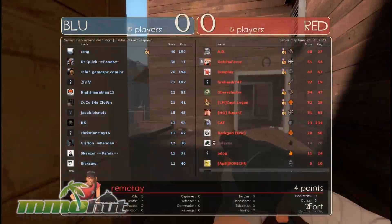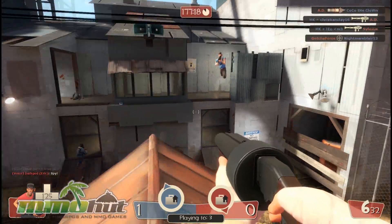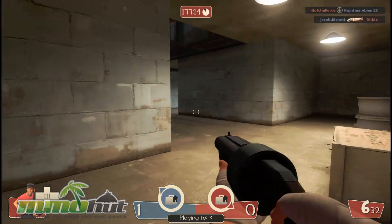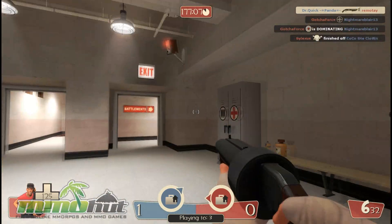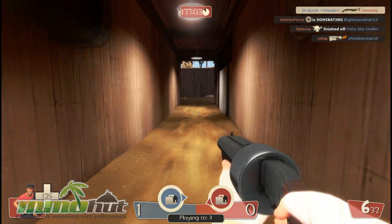It's first team to three wins, and it looks like neither team has gotten any points, which is quite awful. As a Scout you can double jump — double jumping is always awesome. Whoever invented double jumping is an awesome person. Oh my god, there's a turret over there and a guy shooting me. It's very difficult to get the enemy flag — well, their intelligence. I keep messing it up — it is an intelligence, it's a suitcase apparently.